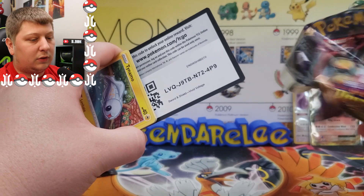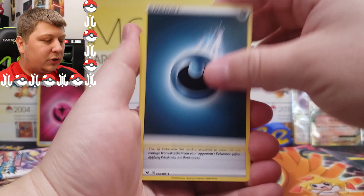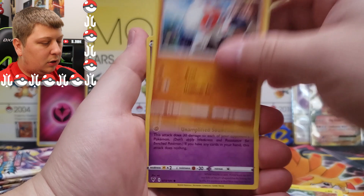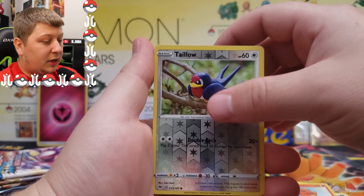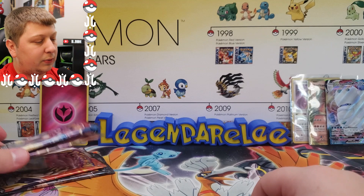Mega Evolutions were really cool, back in X and Y. This one is Vivid Voltage — we're looking for that Rainbow Rare Pikachu. We guessed Darkness and it was Darkness — third time in a row! We got a Kakuna, Tynemo, Clobbopus, Woobat, Taylo, Charmander, Taylo again, and a Galarian Darmanitan VMAX. I've actually pulled this one before. Setting it to the side next to the Charizard and Shining Arceus — we have pretty good openings so far.